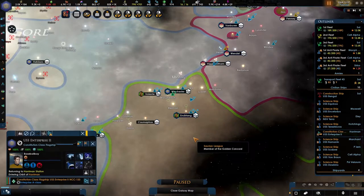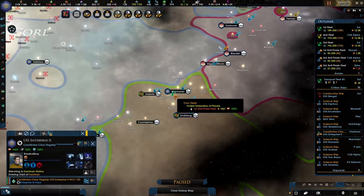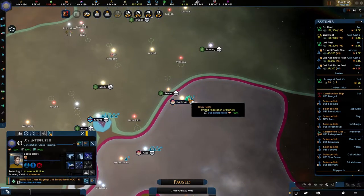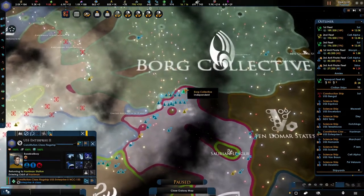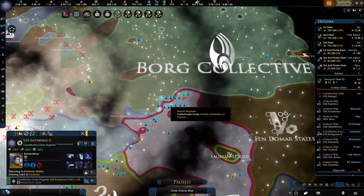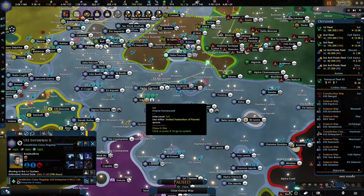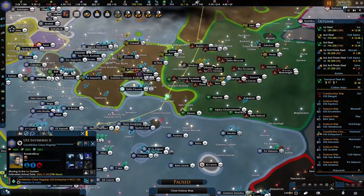Hello and welcome back to the Federation of Planets. We continue where we left off. I'm looking for my science ship — the Constitutional class Enterprise. We're going to be sending it back towards our own territory, far out with the Borg, because we have something to do.